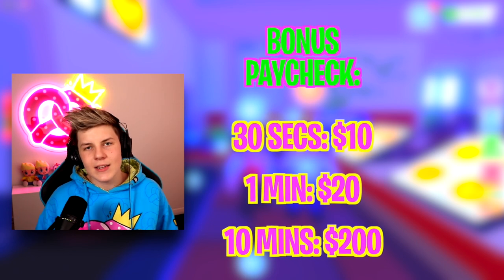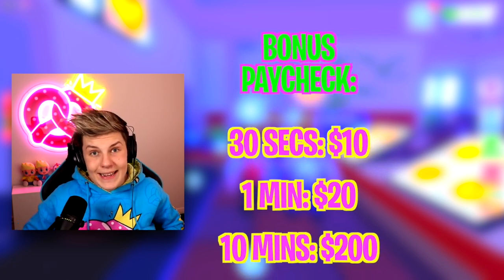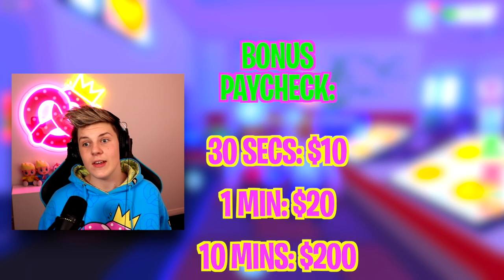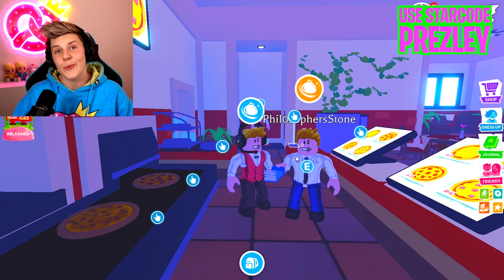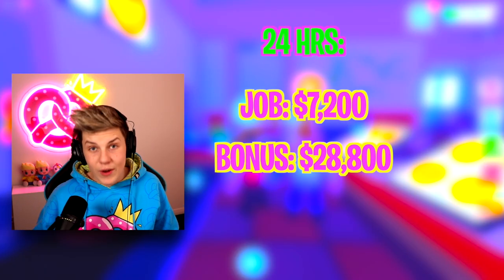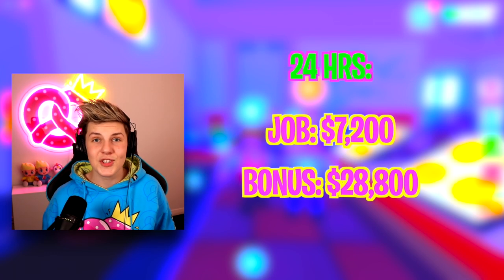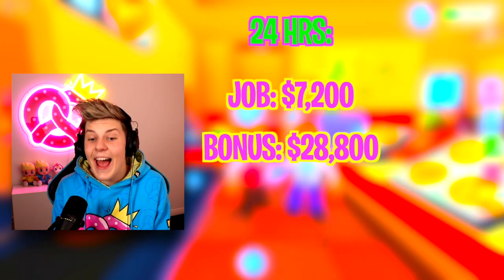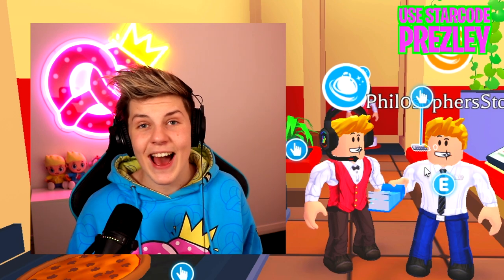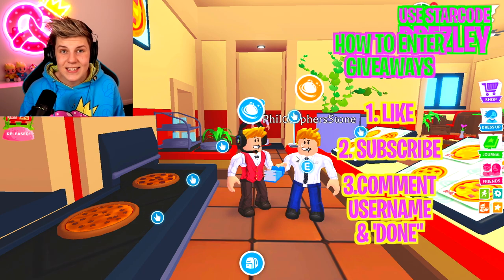With this system, you can get $10 every 30 seconds, which means $20 every minute. Every 10 minutes — every Adopt Me day — you can get 200 extra bucks, which is four times the amount of money you could get as just a normal worker. So the maximum amount of money you can get every 10 minutes is $250. That means in 24 real-life hours, you make $7,200 off doing your job, but you can make $28,800 by getting bonuses every 30 seconds, bringing the total to $36,000 a day.